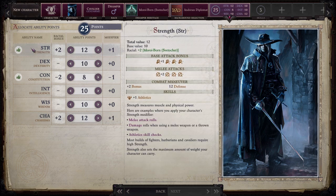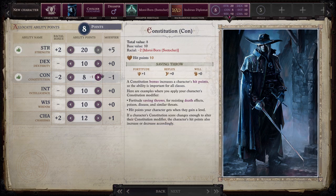Now our attributes — I'm going to read through all of these. Strength measures muscle and physical power. Examples where you apply your strength modifier: melee attack rolls, damage rolls when using a melee or thrown weapon, and Athletic skill checks. Most builds of fighters, barbarians, and cavaliers require high strength. Strength also sets the maximum amount of weight your character can carry. I'm going to go ahead and put that to 20.